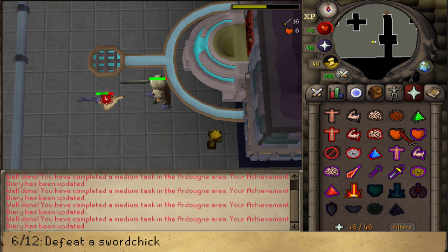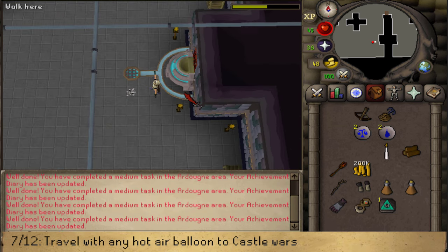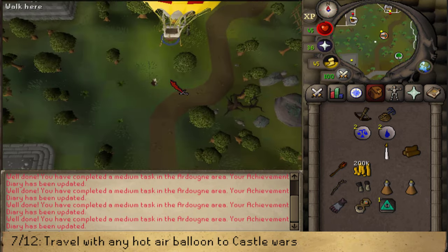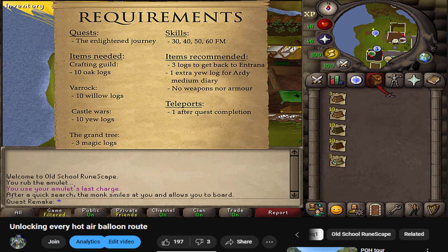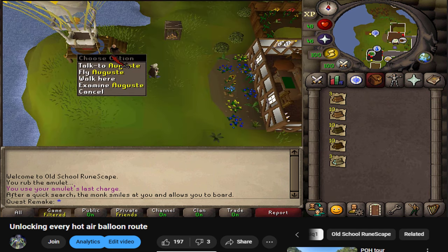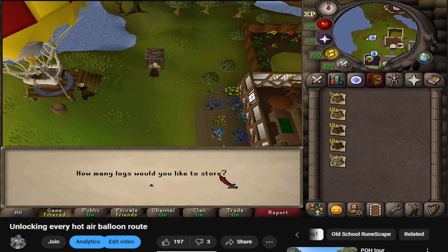After defeating the Sword Chick, make your way to any Hot Air Balloon — I'm going to use the one next to the Earth Altar. If you don't see any hot air balloon and still see a big boulder, that means you haven't yet followed my hot air balloon transportation guide — please follow that guide first. To unlock the Castle Wars route you need level 50 Firemaking and 10 logs to unlock the route. To complete the Ardoin Medium Diary task you'll also need a log or teleport to return to a hot air balloon, plus one additional log to travel from that balloon back to Castle Wars. Next to the assistant, find the log storage, click store, and store everything you currently have.